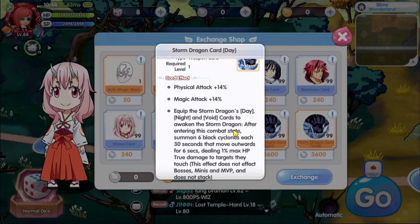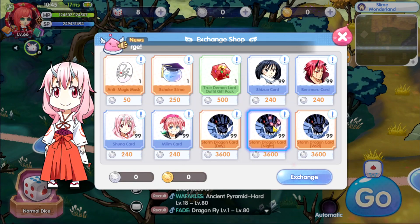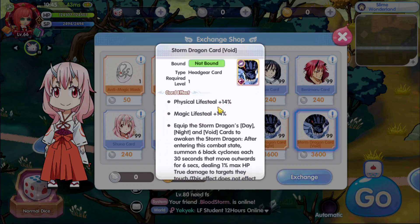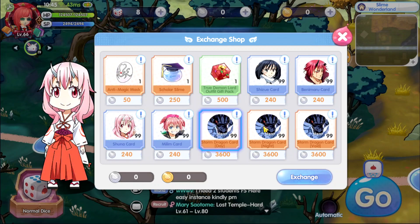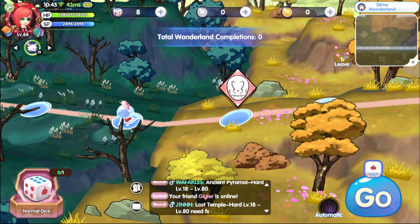For the combo card: after entering combat state, summon 6 black cyclones every 30 seconds that move outwards for 6 seconds, stealing 1% max HP true damage from targets they touch. This effect does not affect bosses, minis, or MVPs and does not stack. Final attack speed plus 70% for accessories, final haste plus 7%, physical life steal plus 14%, and magical life steal plus 14% — though you can't get this one easily.